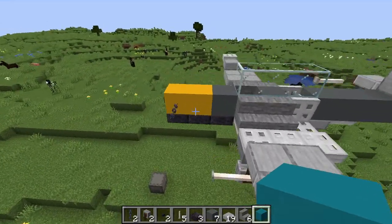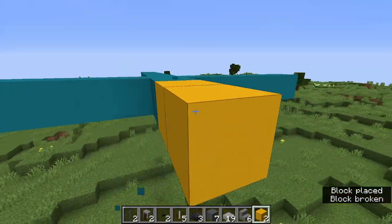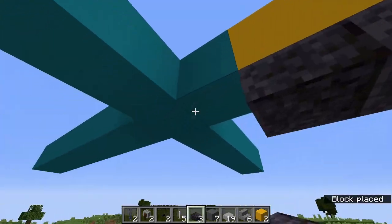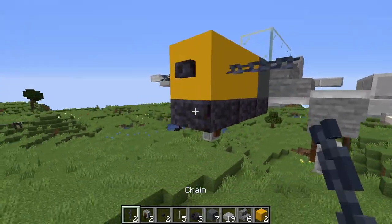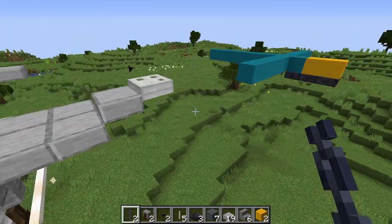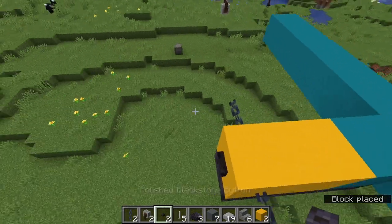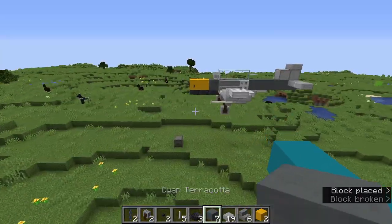Start off with the bright yellow nose. It had an air intake underneath the nose. It's quite hard to do propellers, especially if you have a slab like this, so I opted for just two pieces of chain. Then you're going to put a polished blackstone button there. Then we're going to do cyan terracotta.